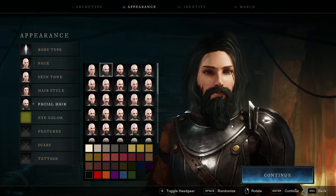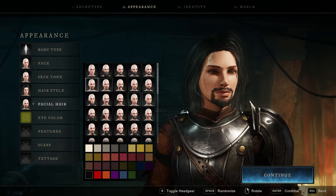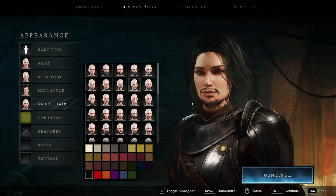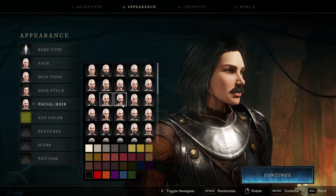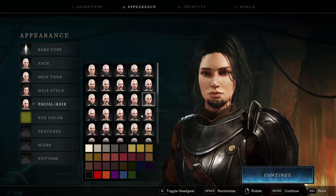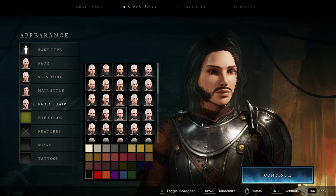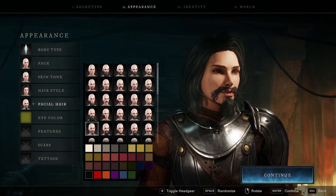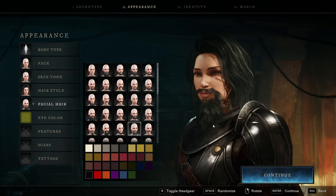Speaking of the other stuff — facial hair. You can indeed put the beards on the ladies, and the beards look good. If you want to be brave, you take a beard on a lady — it's just a good choice. It really doesn't matter if you play male or female in a video game. You pick what is the most visually appealing to you, what resonates with you, and you go. If that is a beard, that's a thumbs up from me — the beards in this game look awesome.